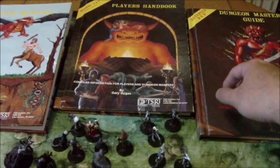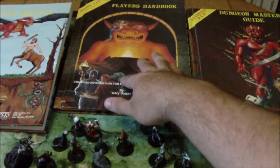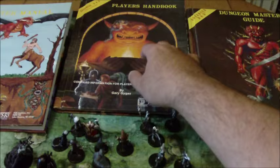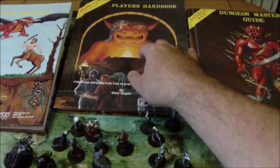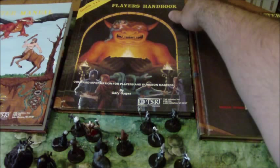As far as the Player's Handbook goes, the races available were your standard Dwarves, Elves, Gnomes, Half-Elves, Halflings, Half-Orcs, and Humans. The classes available were the Cleric, Druid, Fighter, Ranger, Paladin, Magic User, Illusionist, Thief, Assassin, and the Monk.